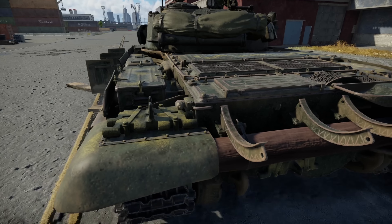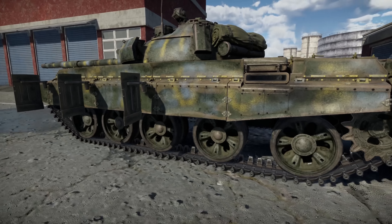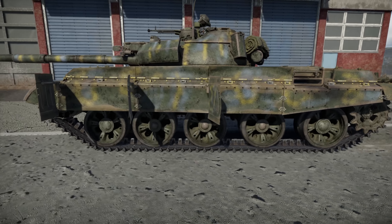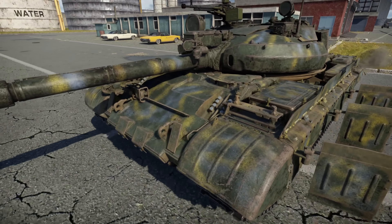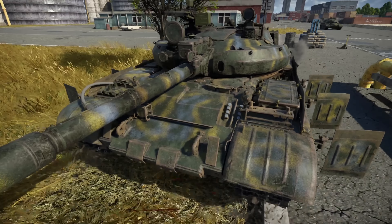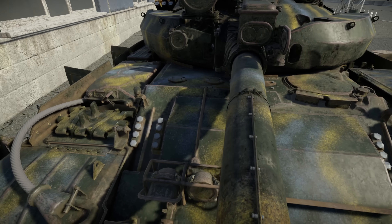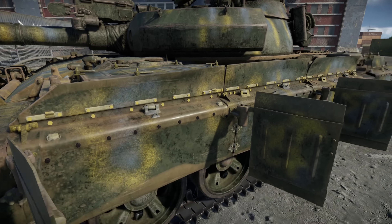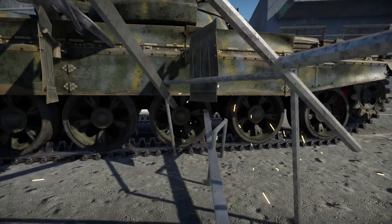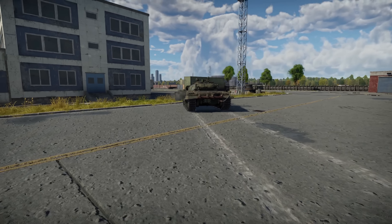It also has a laser rangefinder, smoke grenades, side skirts, and even a superior power-to-weight ratio due to a substantially more powerful engine. So this has a lot going for it with only a fairly minimal BR increase. Additionally, there is composite armor on this vehicle — not only on the front upper glacis, but also on the turret as well. So it's a total upgrade, and you even get a nifty HMG on top.